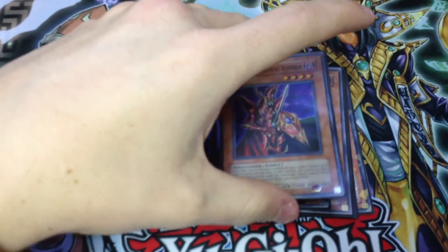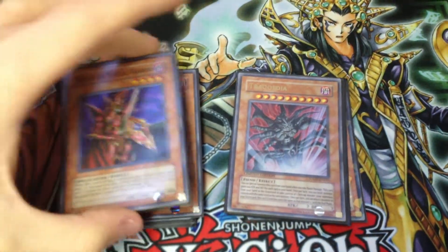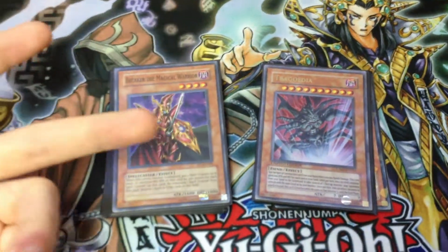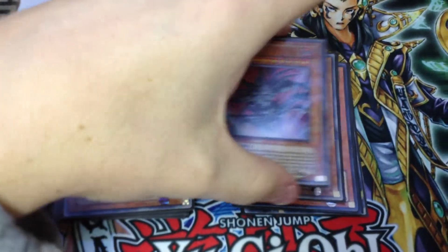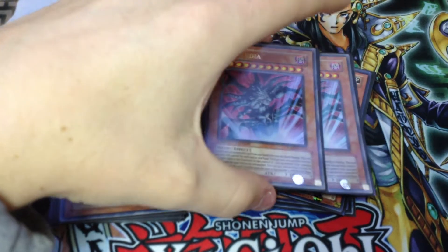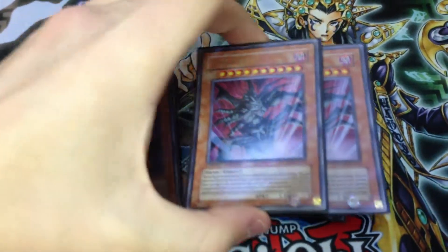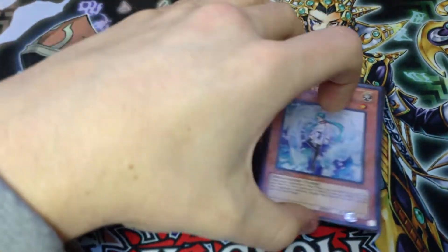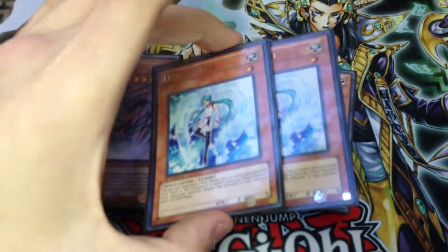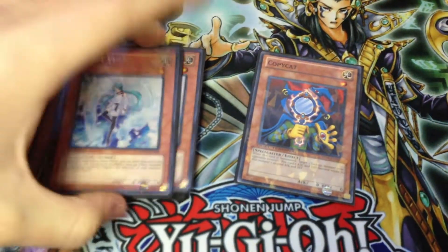Got two Breaker the Magical Warrior to take care of back row cards — very good with Spellbook of Wisdom combo as well. And it's a quick answer to Thunder King, which otherwise gives the deck a problem. Got two Trigodia, just because this deck's always going to have a decently large hand, especially if you can keep Tower on the field for a while. So Trigodia is one of the defensive cards this deck plays, along with Effect Vayler. This card can also be added straight to your hand with Spellbook Star Hall, and it sets up a bunch of Synchro plays.